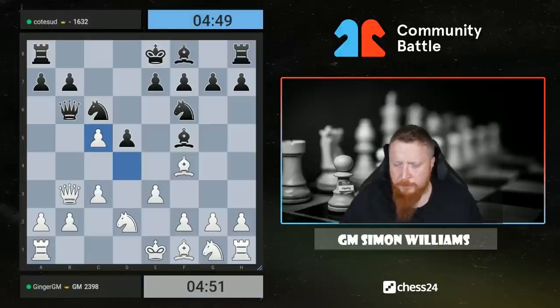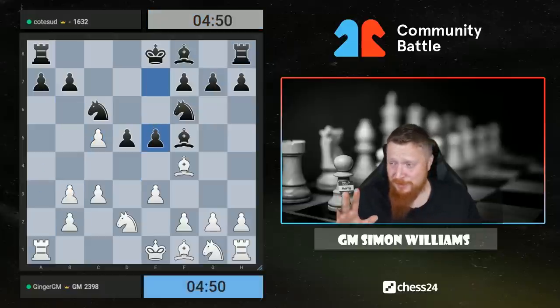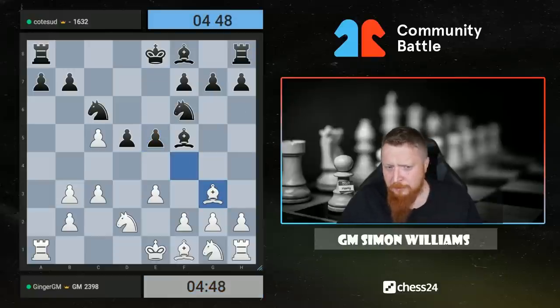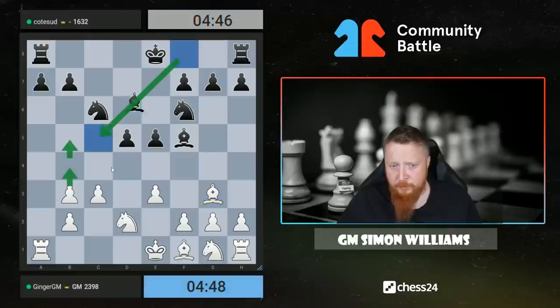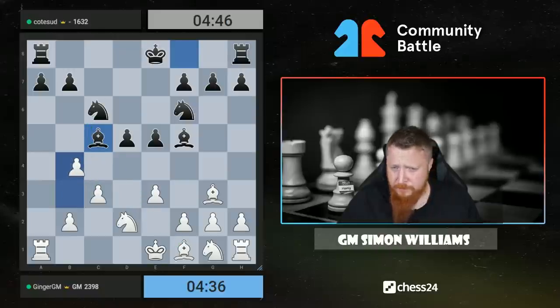I believe this is the right move to play. When you play lots of different openings it's a lot harder to memorize stuff, and when you get older it's a lot harder to memorize stuff — those are my excuses. I'm pretty sure this is the way I should play the position, but I can't remember the exact ideas. Is it that if Black takes here I go b4, b5, and then try to take this pawn? That looks like it's ringing a bell. I'm going to go b4.